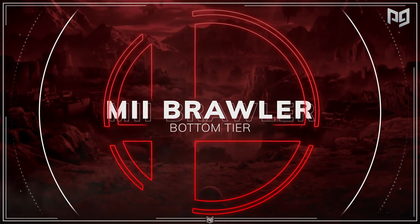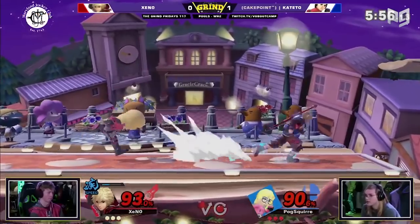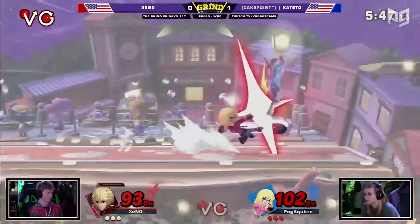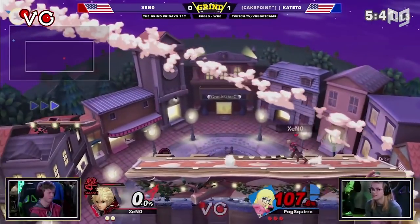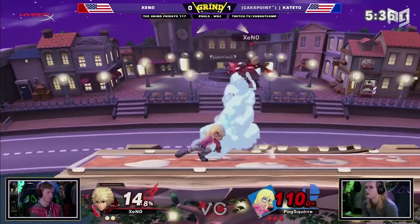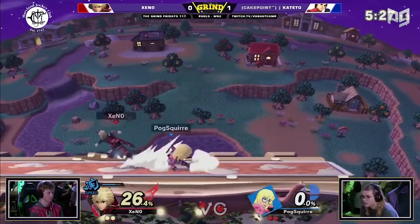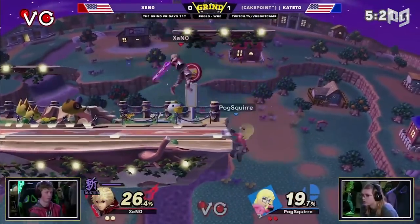Mii Brawler is our more controversial F tier character. Unlike Little Mac, this Mii isn't a consensus failure. We put Brawler here because this character feels lackluster in terms of results and skillset. We actually dropped them from low tier to lowest tier in large part due to results. When it comes to results, this character doesn't even have the wins of Little Mac. Brawler has very few active mains who go to big tournaments. He's one of the most underplayed characters in the game according to SSB World stats. He's also very low on Orion Ranks character rankings, which calculate points based off of character wins at big events. One of Brawler's biggest mains, with the tag 'why do bad things happen to good people,' has stopped maining the character too.